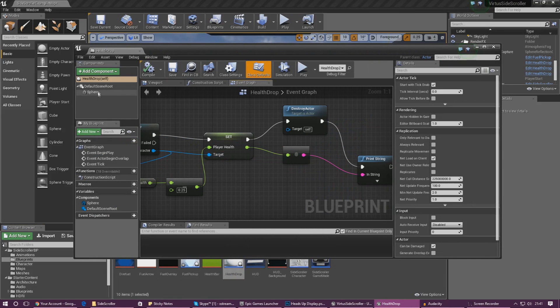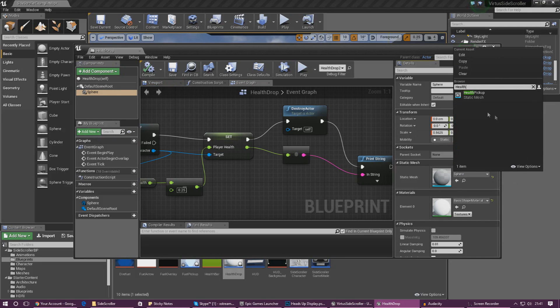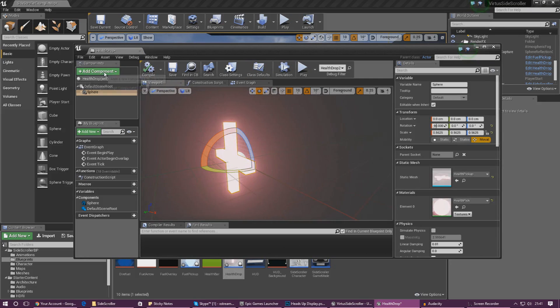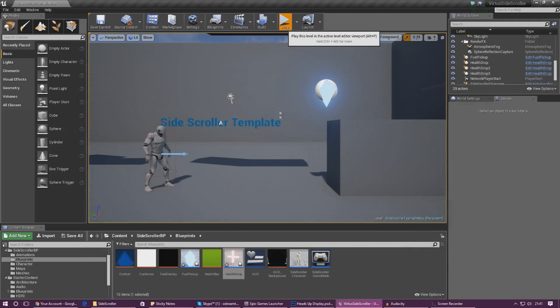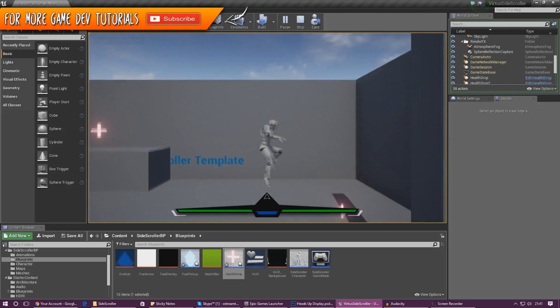Next do the same thing for the health pickup. Open it up, go to the sphere, change the static mesh to health pickup, and set the material the same way. In the viewport you can see it's flat on its face at the moment, so use the transformation tools to rotate it upright. Compile it, then add the Rotating Movement component — this time set the Z-axis to 90 degrees to slow it down a little. Press Play and we've got our fuel pickup and health pickups both looking really nice.